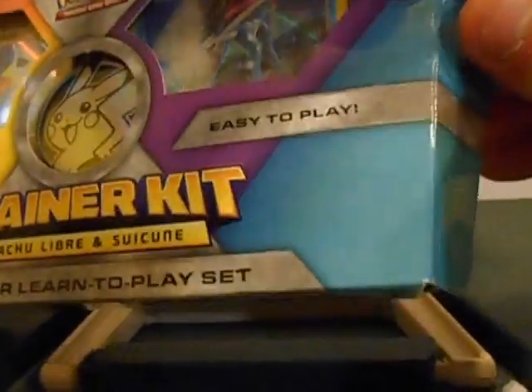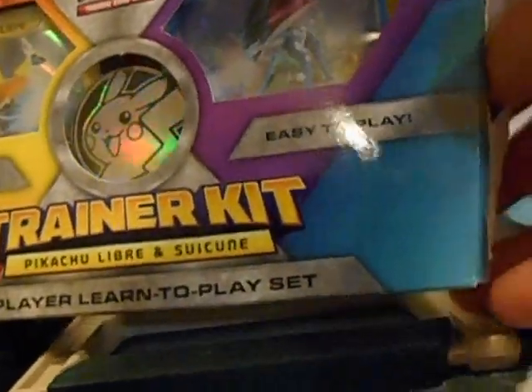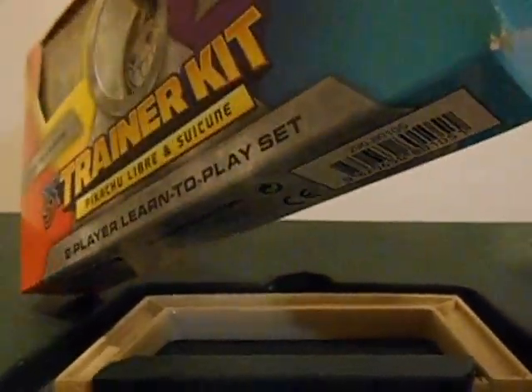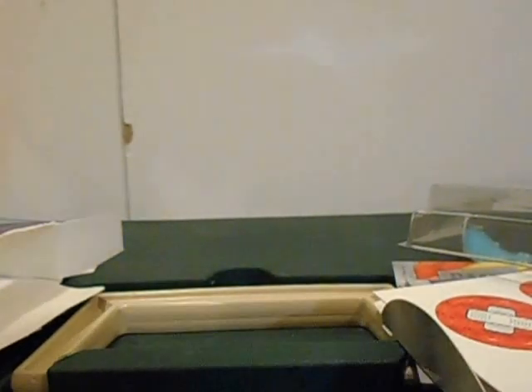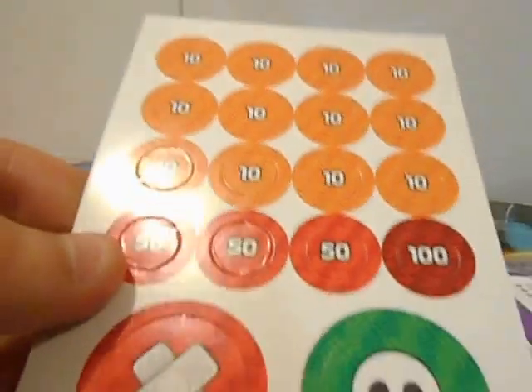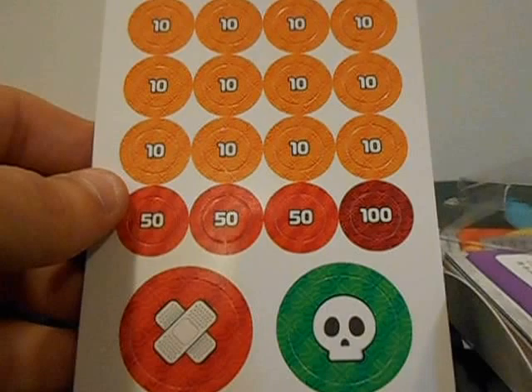When all else fails, tear. This box comes with a mat — I'll take a picture of it fully unfolded and set it as the thumbnail. It has these clips which can be useful for battle. A code card.